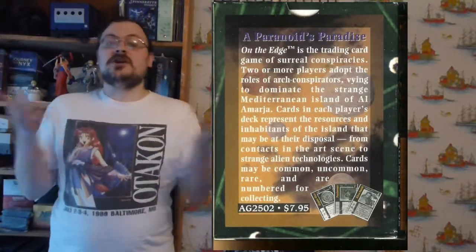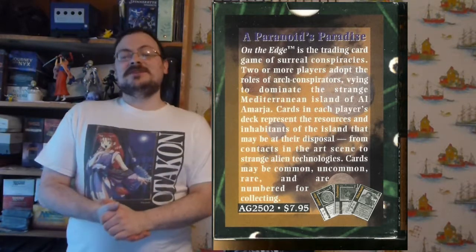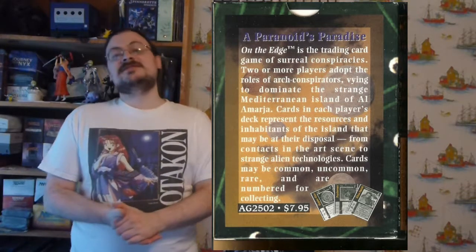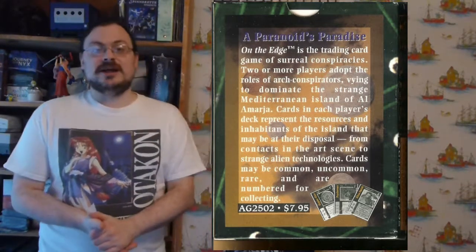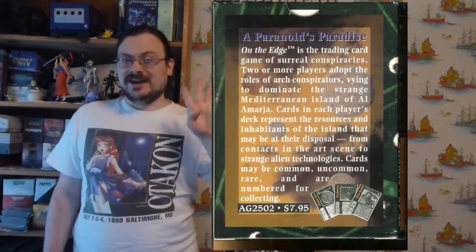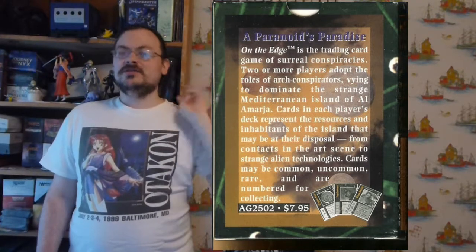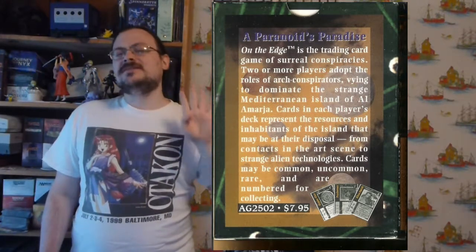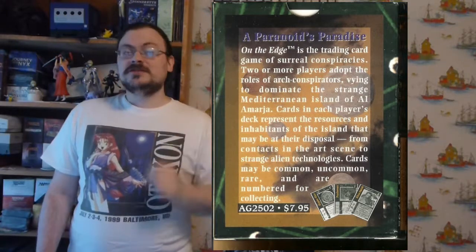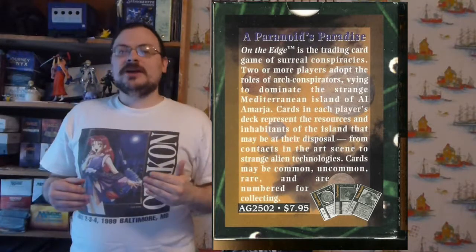Now let's talk about the turn you're taking. If you don't win from having enough influence at the start of your turn, it goes through three main phases, each with unique things you can do during it. Your first phase is your card-tending phase. Your next phase is your operations phase.